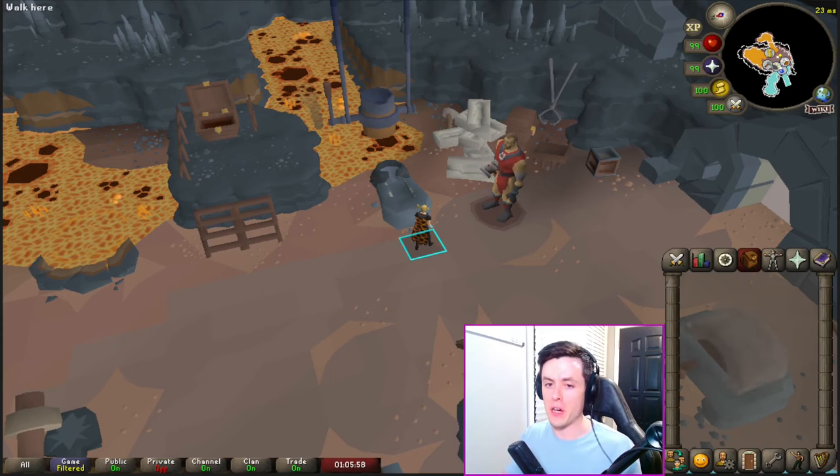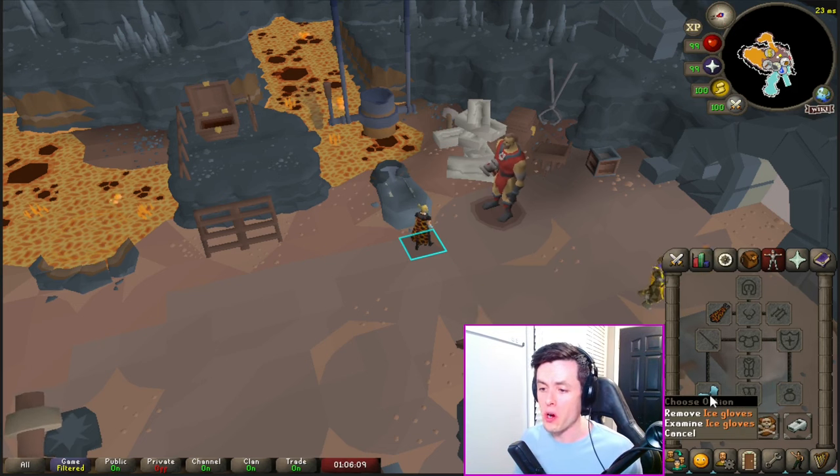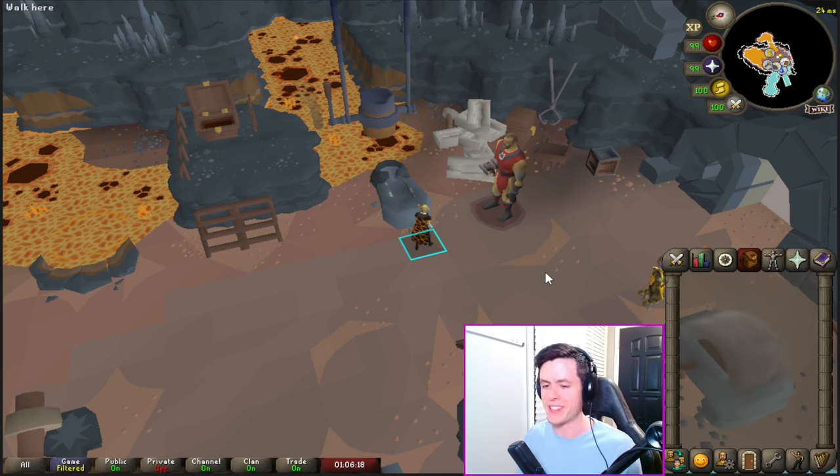Next I'm going to take you through a live playthrough to show you how to play the game. There are a few things you might have missed from the quest. What you're wearing doesn't really matter — fashion scape is best in slot. You are going to need ice gloves though, otherwise it's going to be a huge pain. Honestly it's not going to be worth doing without ice gloves, so get some ice gloves on and you are ready to get started.